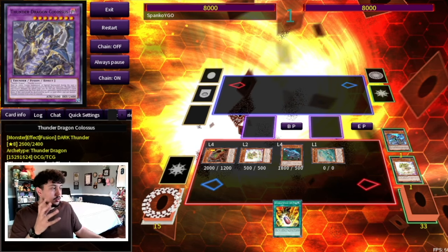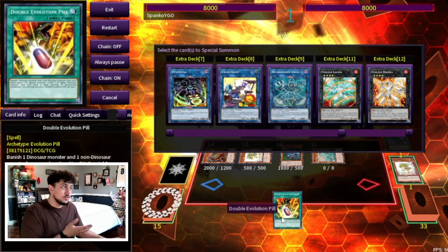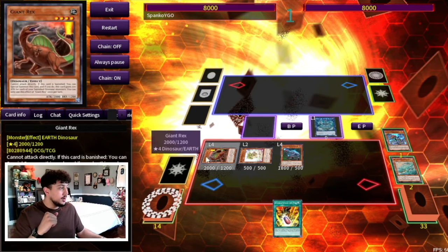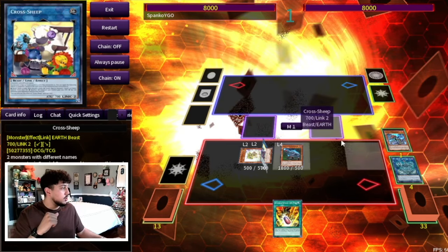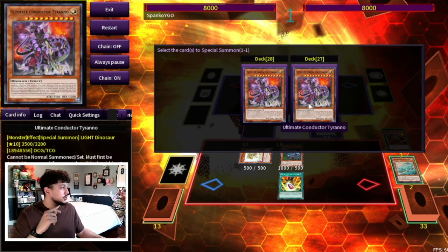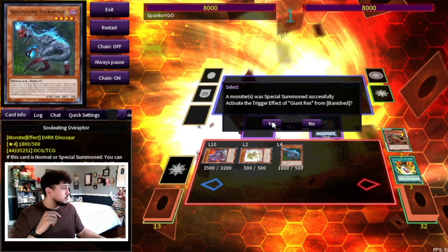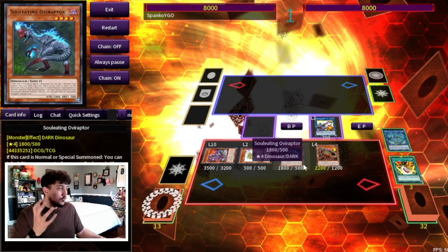Now we need an Archasaur in the graveyard. Unfortunately Linkuribo is gone, which hurts some combos, but we have another card that isn't a Dino Monster — we need a non-Dino Monster for Double Evolution Pill. We're going to go Anima. It's not as powerful as Linkuribo but it's still sufficient. We use Anima and Giant Rex to make a Cross Sheep and get Anima into the graveyard. Then we activate Double Evolution Pill, banishing Giant Rex and Anima to summon Ultimate Conductor Tyranno to the corner — we need to keep these zones as free as possible. Giant Rex then activates its effect to summon itself to our side of the field.